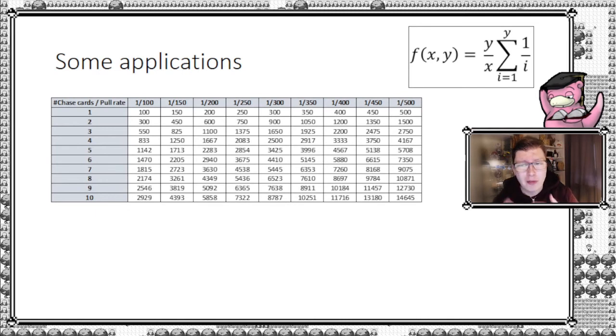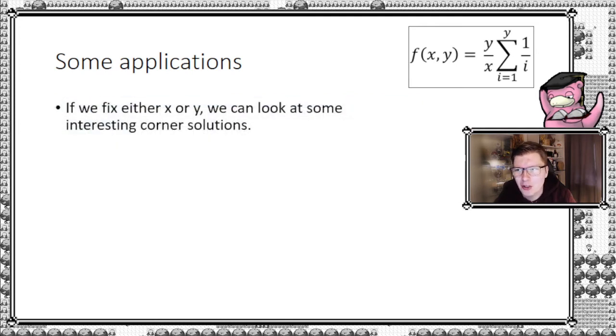Let's look at some applications, because this is where it becomes really fun. First, here's the same table as before — nothing new. You can simply insert different pull rates and chase card counts to get this matrix yourself. Feel free to calculate it and let me know if I made a mistake — I think this one is correct, but feel free to correct me.